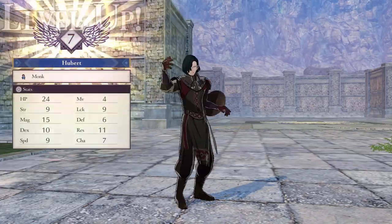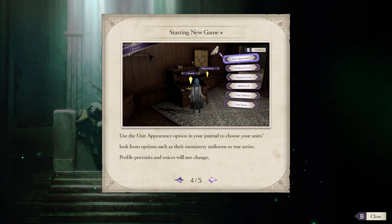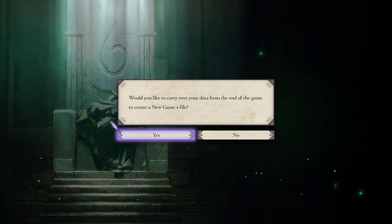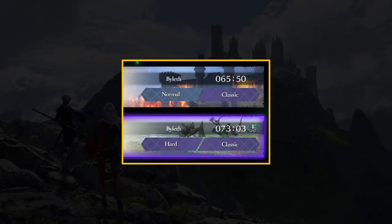Three Houses has taken all of this into consideration, and beating the game once allows you to start a new file with New Game Plus enabled. When you beat the game, it will ask you to save, and there is a prompt saying this save file will have New Game Plus enabled, so save in a different slot if you want to keep your old file. New Game Plus save files are designated with a little Sothis sprite on the right-hand side, and your game time carries over.